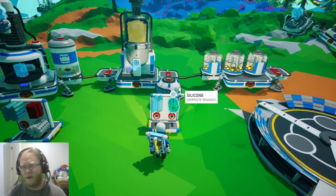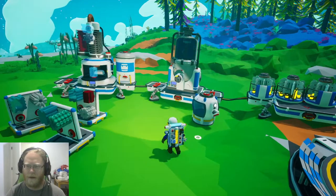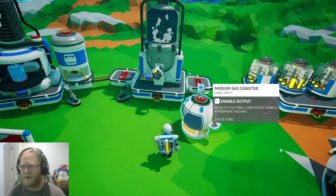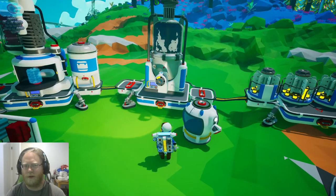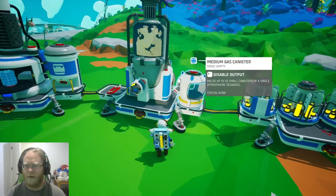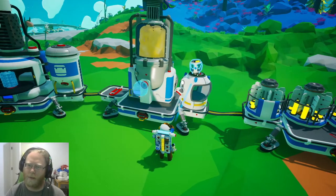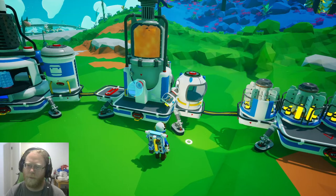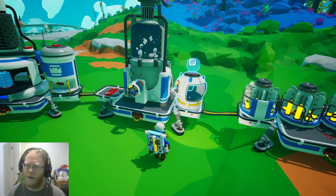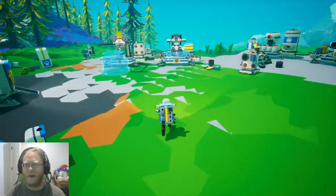We have silicone, which is a compound material from the chem lab, and of course glass — that allows us to make a gas canister, which can hold 32 units of a single atmospheric resource. We can say when we get enough of this gas we'll be able to fill this up, or we can drop them in now. Enable output — and there we go. It's holding one of 160 units of hydrogen.